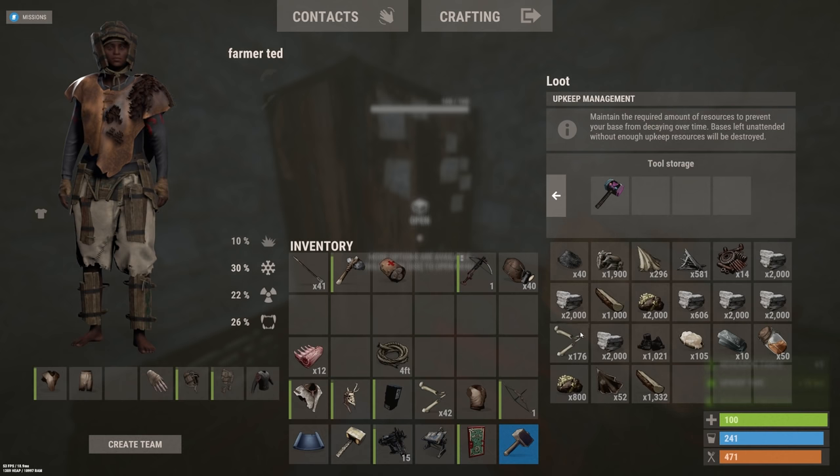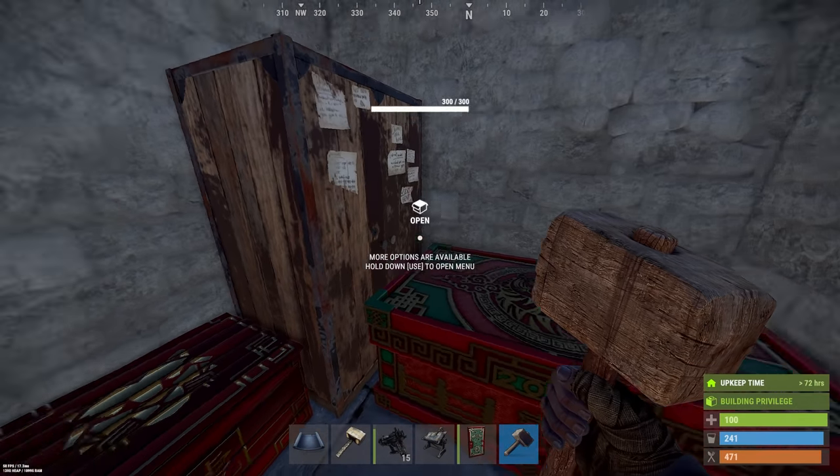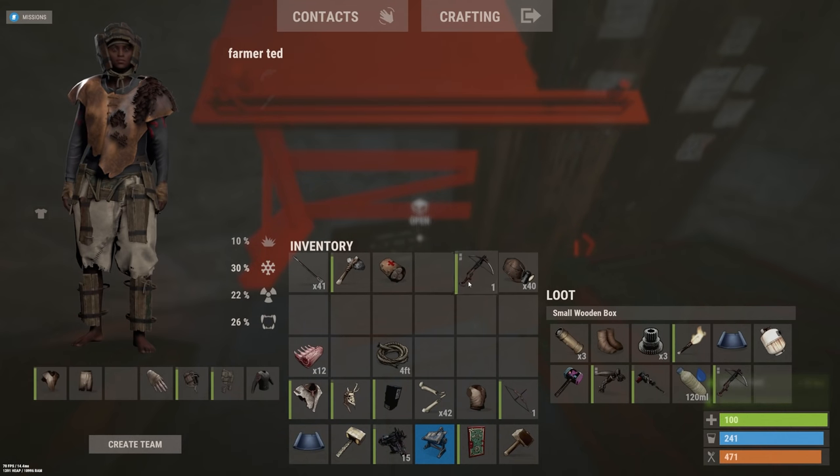This is the DB research. I think we should sell stuff for scrap because that's probably going to be the hardest thing to get — scrap and HQM. HQM is going to be to build more shops and scrap is going to be to research the stuff to sell in the shops.